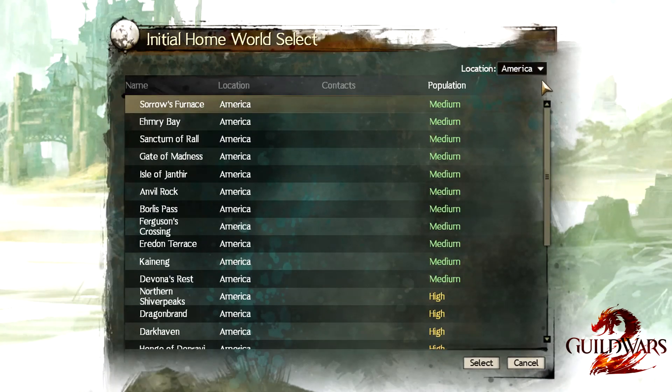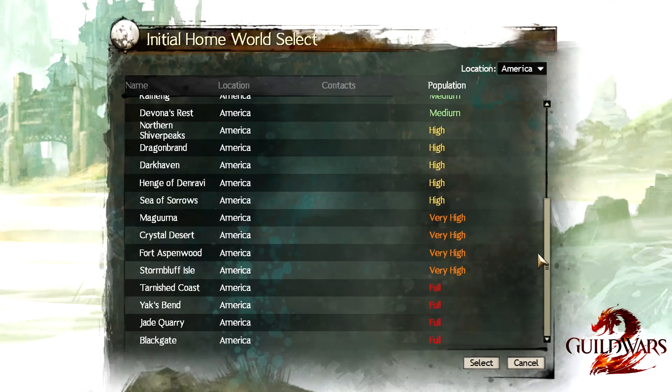So once I choose America, I have a list of all the American servers. As you can see here, it will tell you the server population. It will be very difficult to get into a server that is already full, so I wouldn't waste your time trying to get on those servers — even if you have friends there — because as we're going to discuss, the server doesn't really matter unless you're doing world versus world mode, which we'll get into in a little bit.